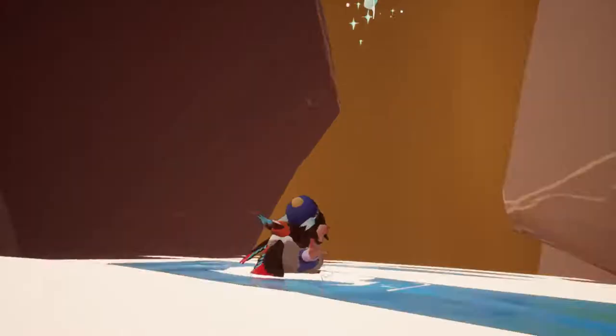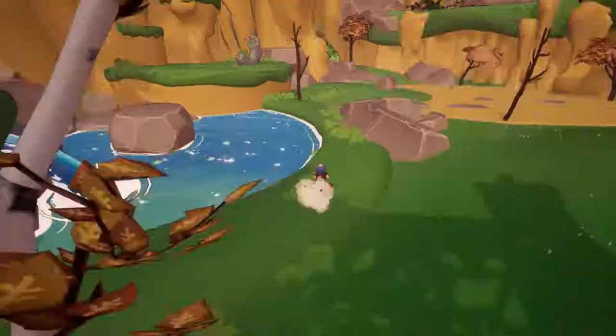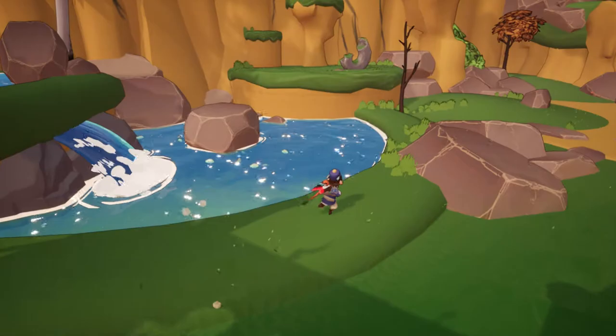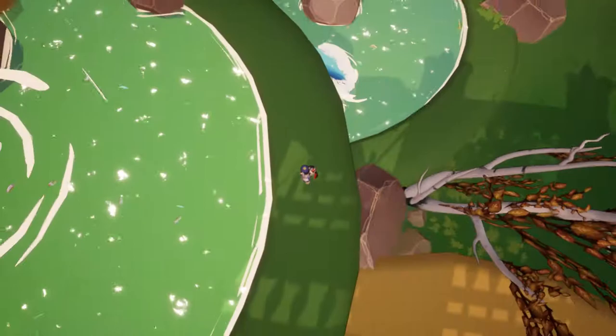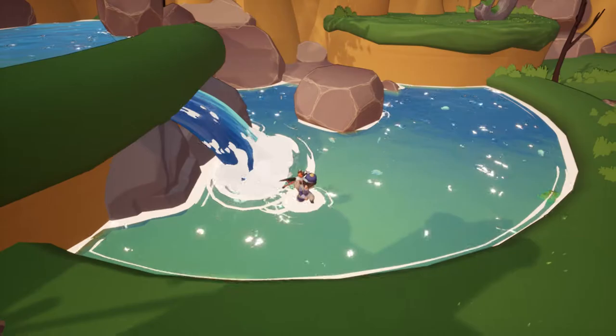Oh, I did just get a feather! We found another feather — it always pays to check out all the waterfalls. Is the colour of the water changing? Yeah, the water is changing depending on where the sun is and where the shadows are. It's going from a nice aqua blue to a bit of a purpley green. That's a really nice effect.